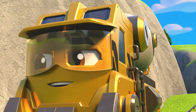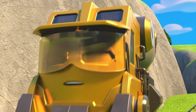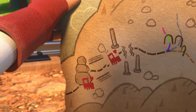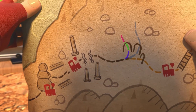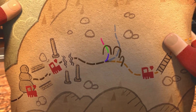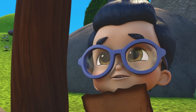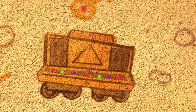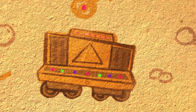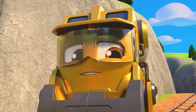Treasure? You don't think it's... The Treasure of King Toot! They say a long time ago the Great Train King Toot built a giant room inside a majestic mountain. That's where he kept his golden train car. Yes, but that's just a story. It's not real. Except there's a gold train car on the back of the map!